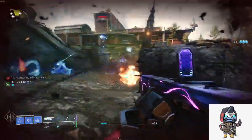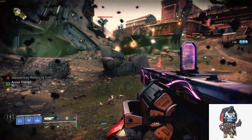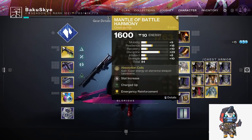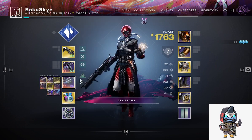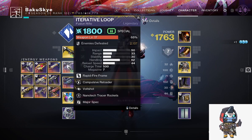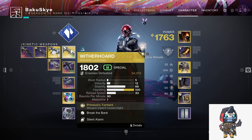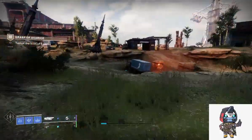Another thing it'll be good for is getting your super back. With this chest piece — Mantle of Battle Harmony — it gains super energy on elemental weapon kill takedowns. You'd basically want to see a big group of enemies, pop the GL in there, get that ad control going, get the chain reaction going, and mix that in with Wither Horde as your orb generator. This whole build is built around controlling enemies and helping your teammates.